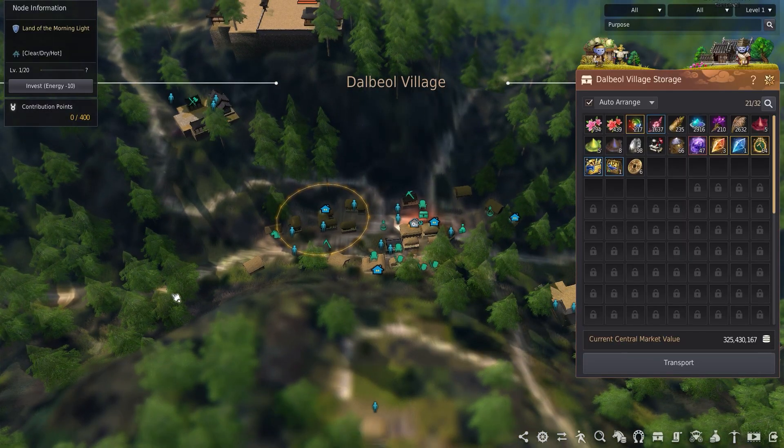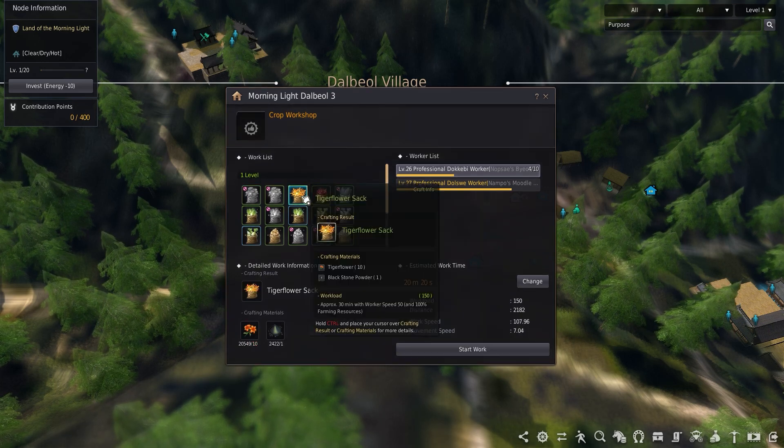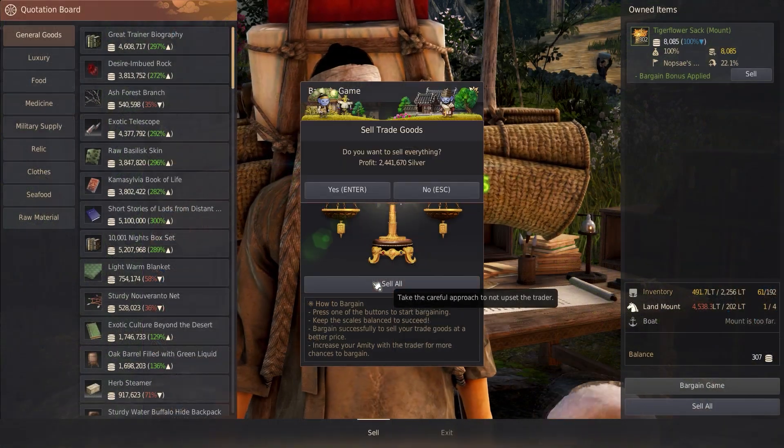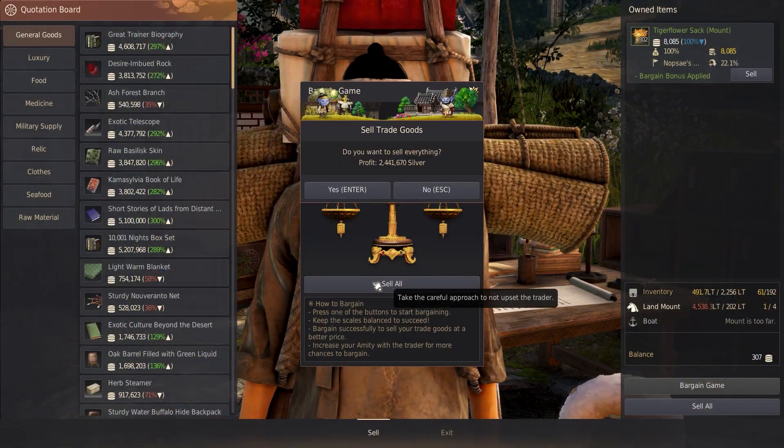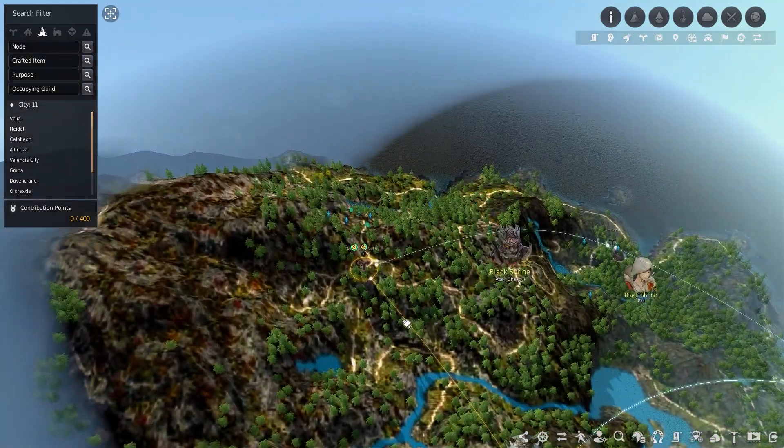In Dalbo Village there wasn't much for me to choose other than the level two crop factory that can be rented from Morning Light Dalbo Three. I have a worker running from Nopsi Biote County just to collect trash crates throughout the week — it's easy trading experience when trying to level up.